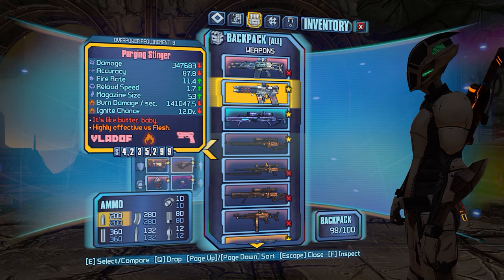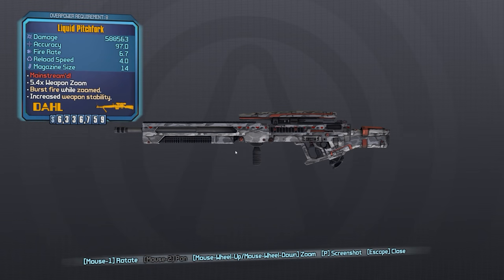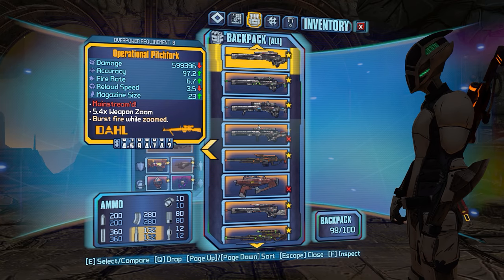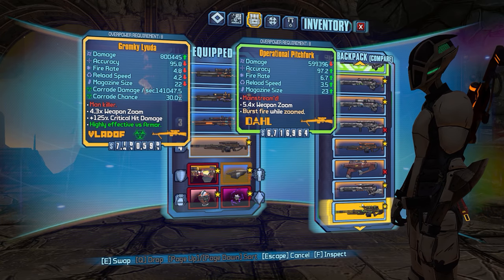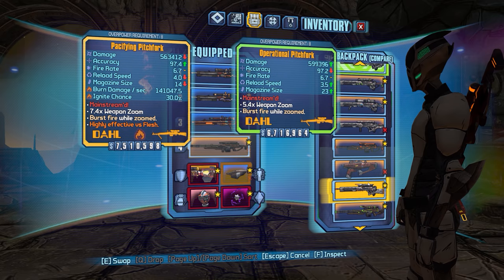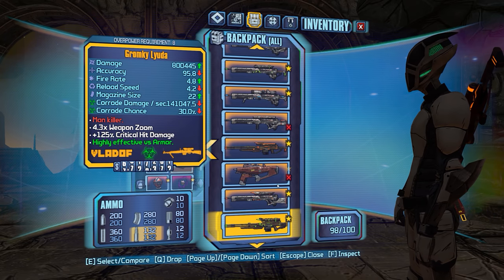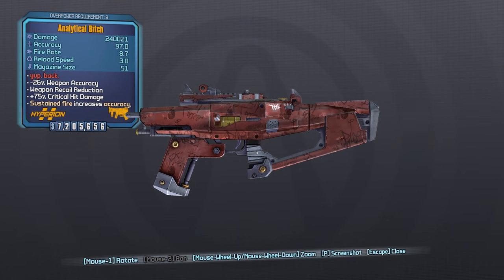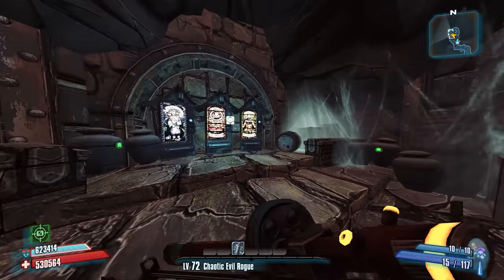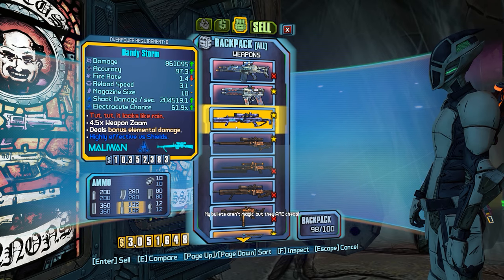I am going to keep the Stinger for now. We're going to get rid of all these items with X's on it though, including this pitchfork which is just straight up outclassed by the other non-elemental pitchfork that I have. So with that in mind, we can definitely get rid of one of those pitchforks. I am also going to get rid of the Hyperion legendary Bitch just because it's not a very good version of it with the Bandit grip there. So we'll go ahead and sell all of this garbage — that way we have a lot more room in our inventory.